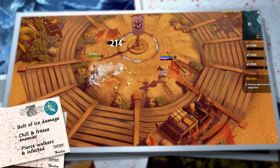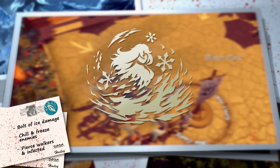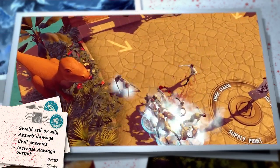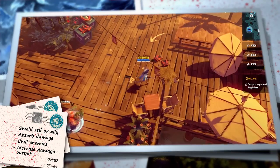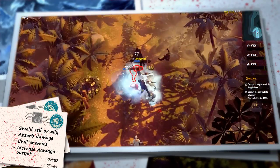Frozen Mist allows Hayley to shield an ally or herself with chilly winds that absorb damage. Every enemy who melee attacks a shielded target is affected by Chill. Frozen Mist is a solid supporting ability that shields Hayley's allies as they fight.